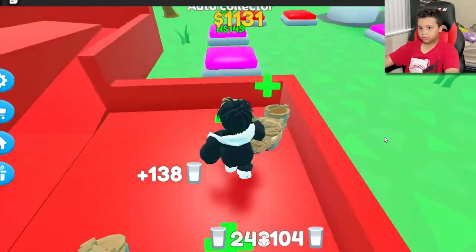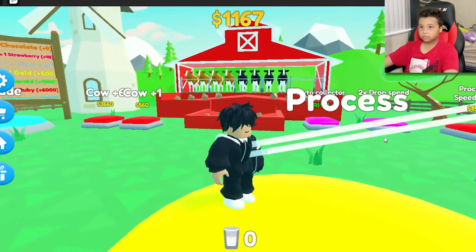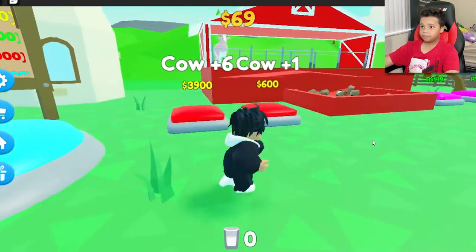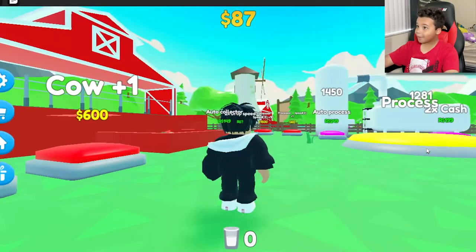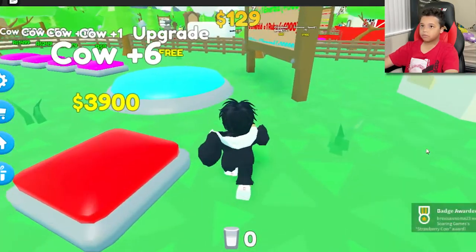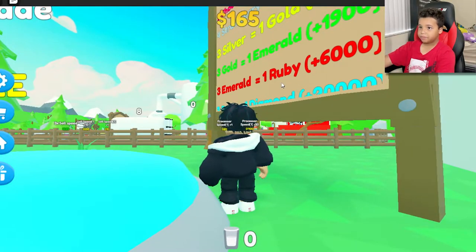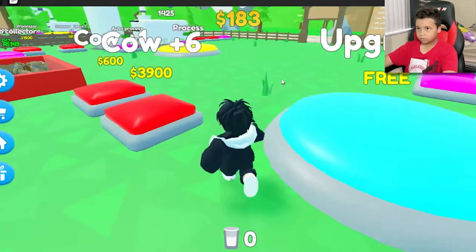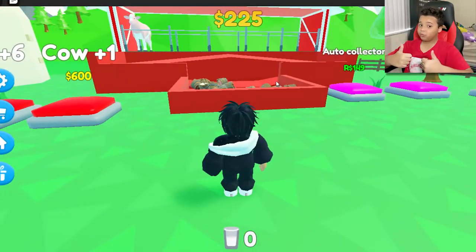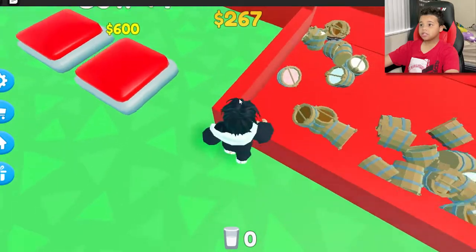Zero milk to process — process them. Oh, I didn't even realize — bam! One strawberry cow! My favorite cows would be either chocolate or ruby, probably chocolate, because chocolate ice cream is really good. So we just got a strawberry — it's nice!